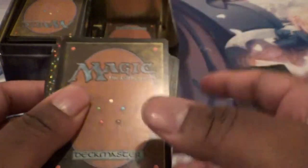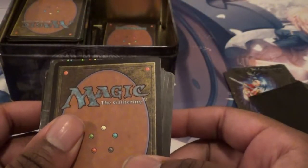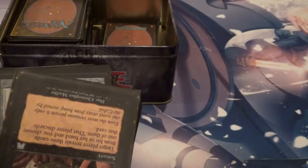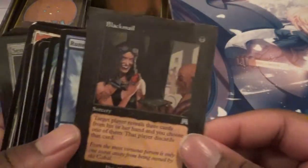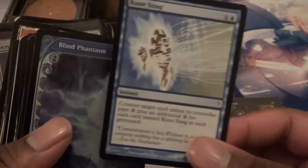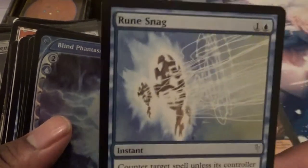Well, I know you guys have stuff to do so I'll try and go through this as quickly as I can. Let's get started and have a look at what we have. I'll just put this aside and maybe they can actually use these to hold some of the cards if any of them have any cool value. Oh right away, look at there — you got a Blackmail. That's always cool. A Runesnag — I used to play this a lot.